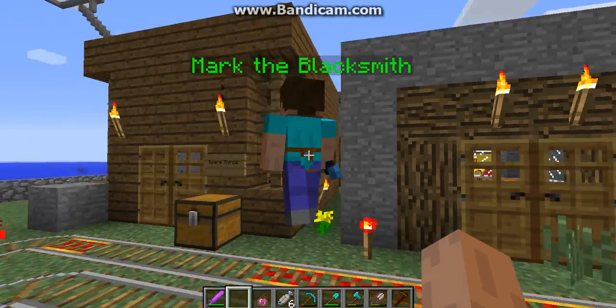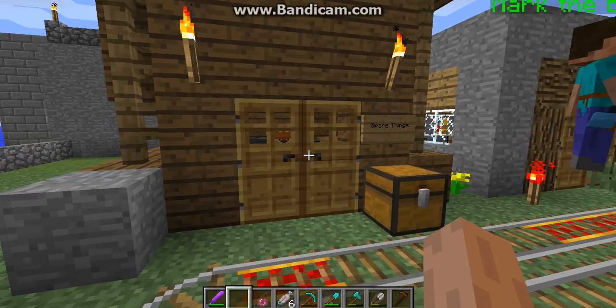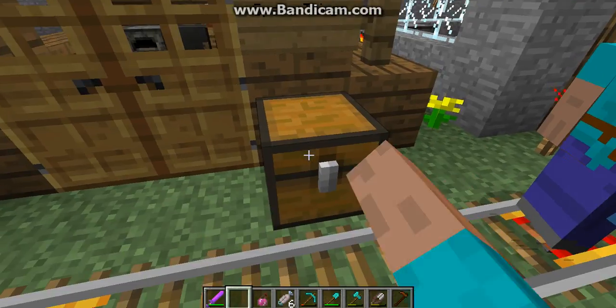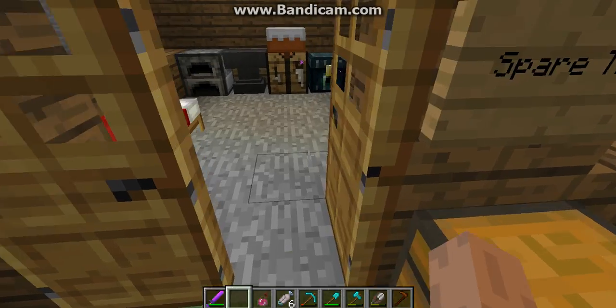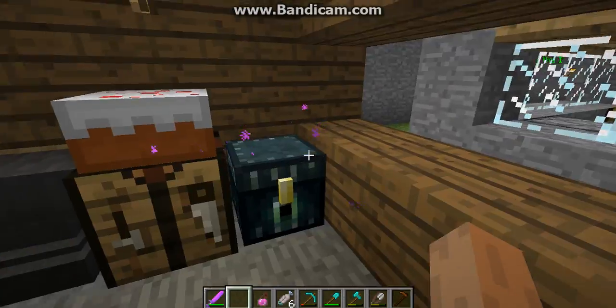So this is him — he's swinging around. This is his shop. He has a chest with like spare random things that you can take. And also in here, this is his blacksmith shop.